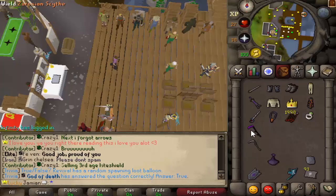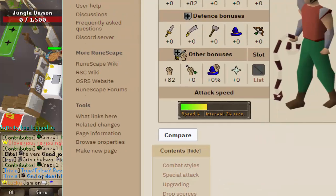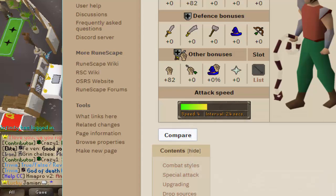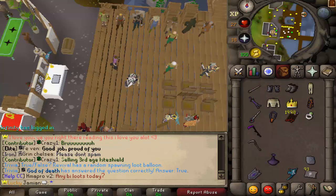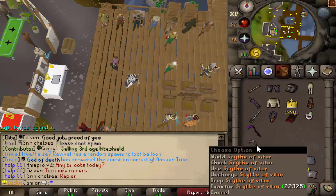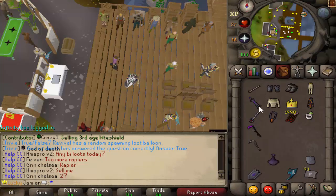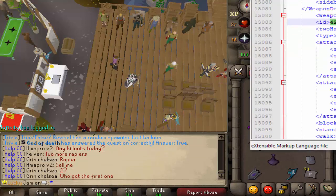So the Scythe of Vitter is a speed of 5. The Zorossian Scythe is a 3. The Juggernaut is a 3. The Rapier is a 2. And then you have the Grazi Rapier, which is a 4.